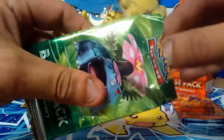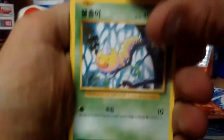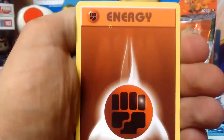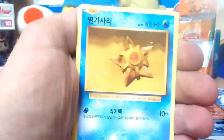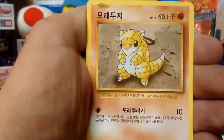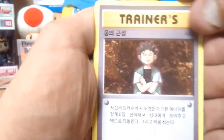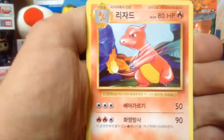Venusaur pack — second to last pack, bring me the luck! First card is the Weedle, got a Magmar, Fighting Energy — and it's got a little bit of a defect, can you guys see that? Misprint! Staryu, Sandshrew, Rattata, Rock's Grit trainer card, Starmie, Charmeleon...